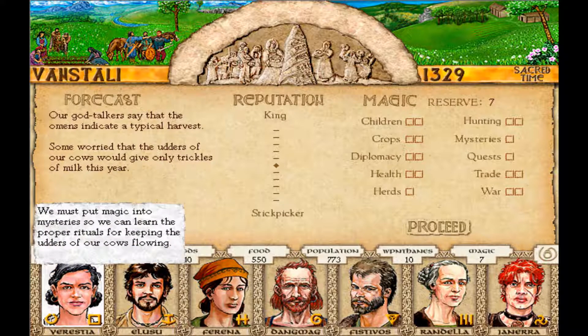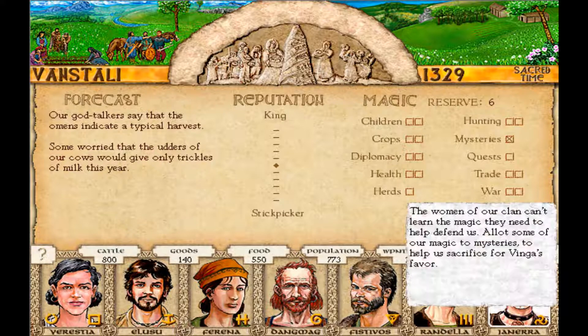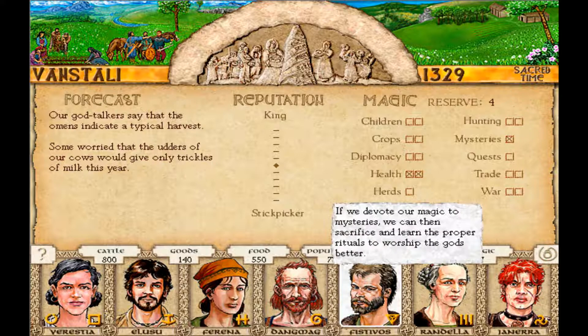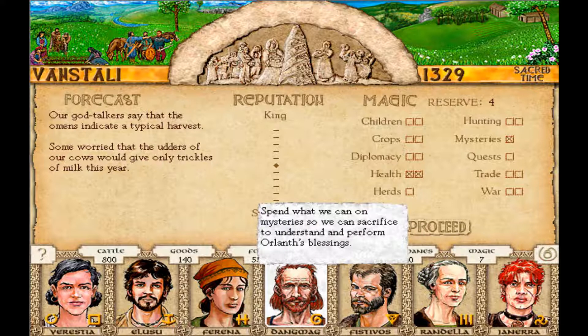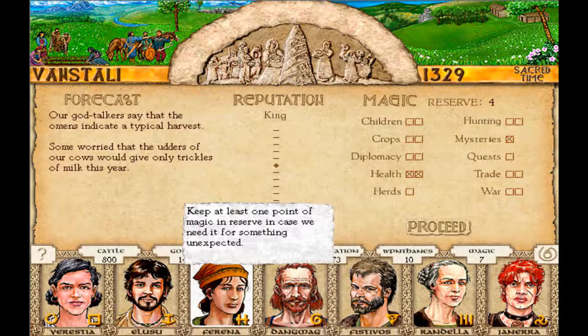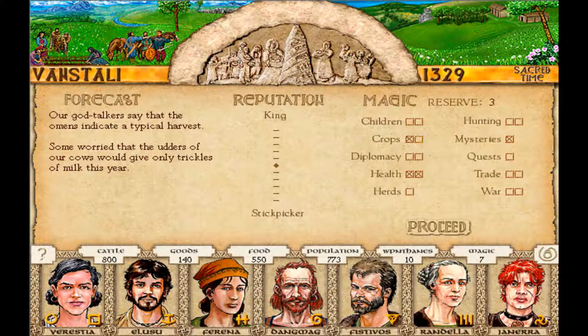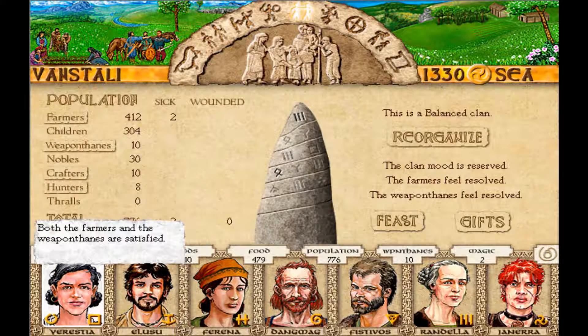So we have a magic reserve. She wanted to put magic into mysteries so we can prevent the cows from drying up. The women of the clan can't learn magic so they need to help defend us. A lot of magic to mysteries so we can help sacrifice — but I already did mysteries. Two to health magic. I'm gonna do what they suggest. If we devote our magic to mysteries — I already did! Shut up. At least keep one point of magic in reserve in case we need it. A lot to crops. I don't even have to use them all; I'm just gonna reserve them. And this layout is just so much better.